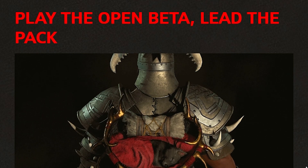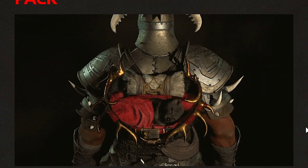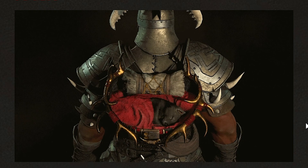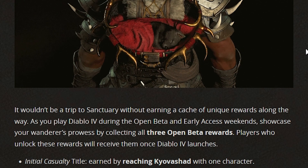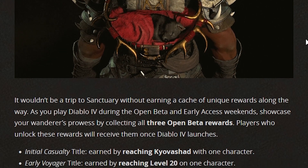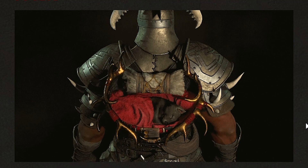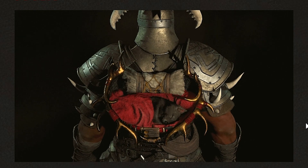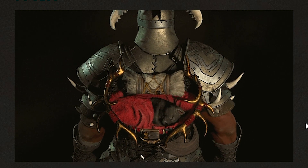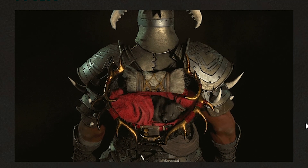During the beta you will be able to earn three collectibles that you can take into the main game. There are three open beta rewards: two titles and one cosmetic item. The first title is 'Initial Casualty,' earned by reaching Kyovashad with one character. The second title is 'Early Voyager,' earned by reaching level 20 on one character. The beta wolf pack cosmetic — a back item — is also earned by reaching level 20 on one character. Reach level 20 and a certain point in the story and these will unlock on your Battle.net account to carry into the main game.